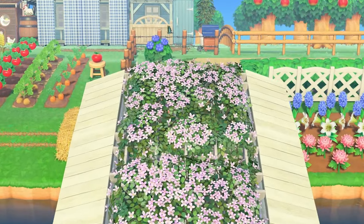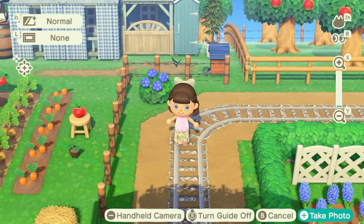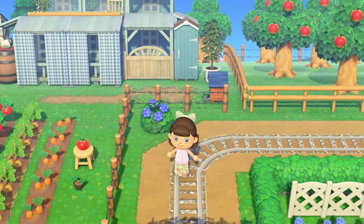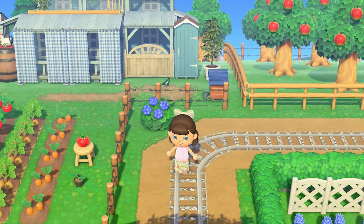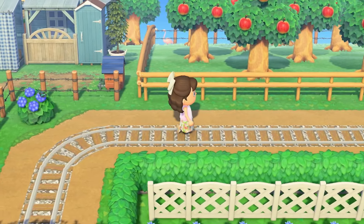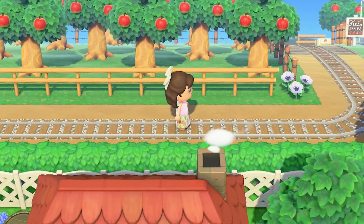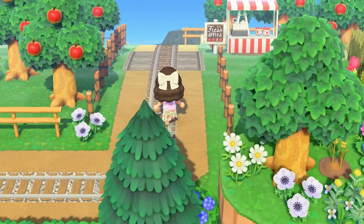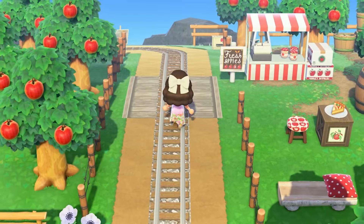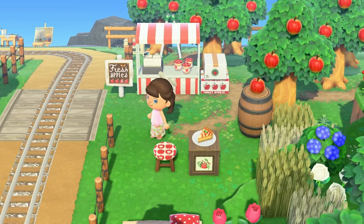Continuing through, we come across a little farm area, and then there's a little orchard to go with the farm. On our next stop we're able to stop at a little apple stand where you can pick your own apples, get some jams, or eat some tart.